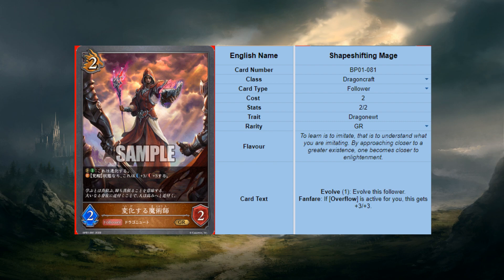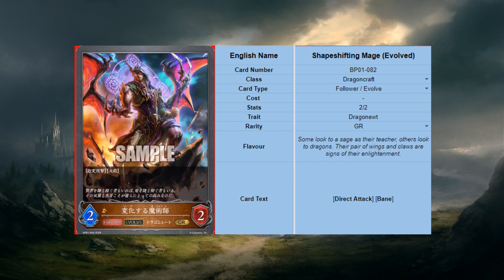Shape-shifting Mage - 2-mana 2/2, evolve for 1. Fanfare: if overflow is active, get +3/+3. When it evolves it gets direct attack and bane - for Magic players, bane is deathtouch - so it always kills what it attacks and can hit standing cards. It's basically a removal spell, and if you have overflow it may stick around too. Worst case it's a slightly understated 2-drop, but most of the time it's a 5/5. This card is a staple.